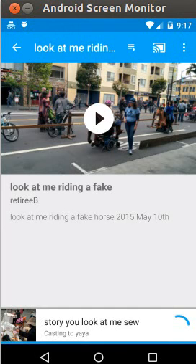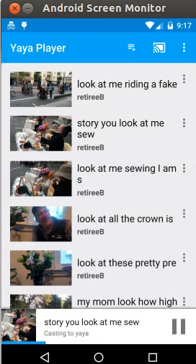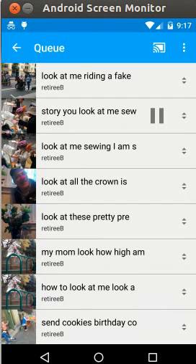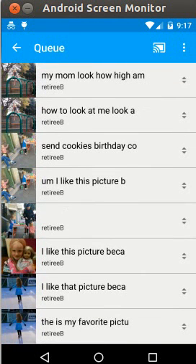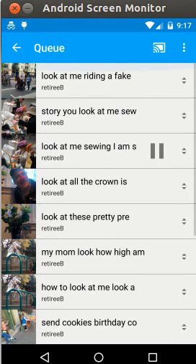Now I'm going to switch modes. I'll back out of this screen and tap the upper right to open the control bar for the queue. There you can see the Yaya playlist queue — everything that's been queued up to play, about 20 items total that will all play consecutively. I'm going to pause this and exit the queue view.